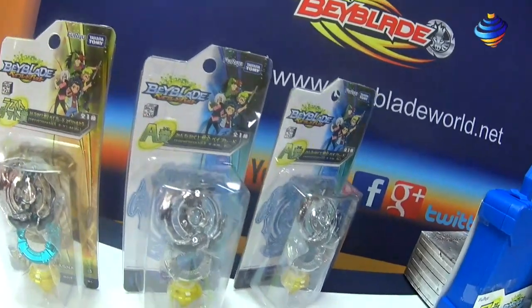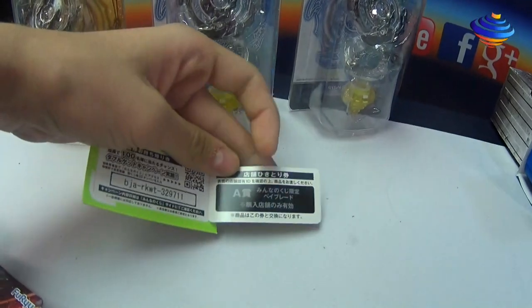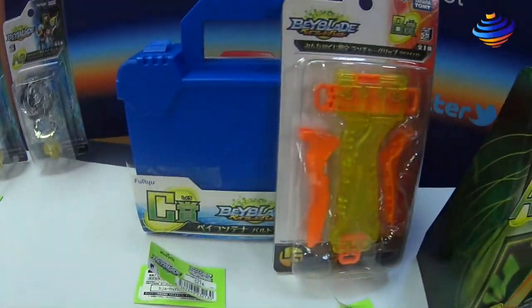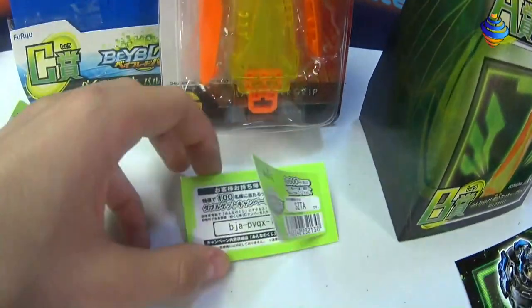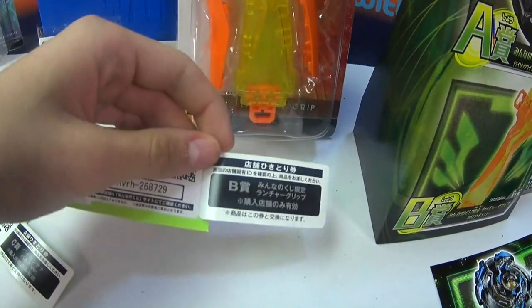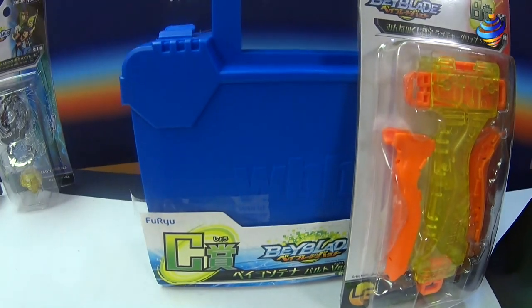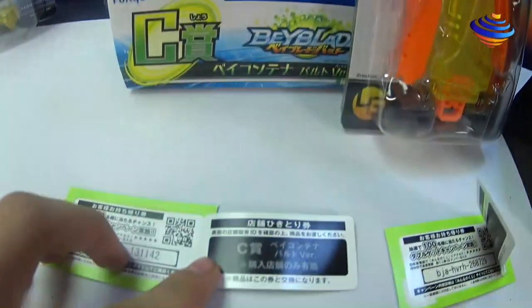Moving on to prize B — let me just show you the little ticket thing, you can see prize A and everything. Prize B is a different colored Beyblade launcher grip. And for prize C, you get this pretty cool bay case, which holds about five or six bays. You can see there's a ticket for C as well.